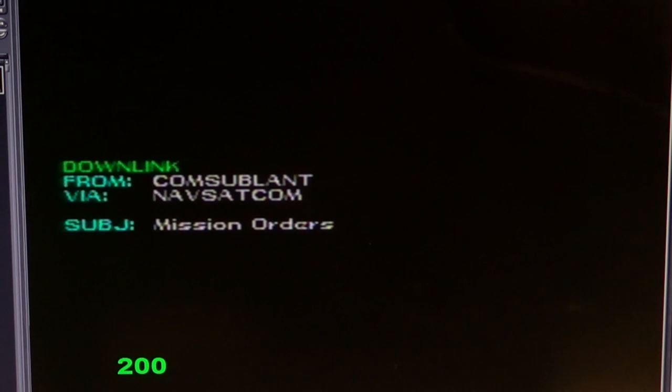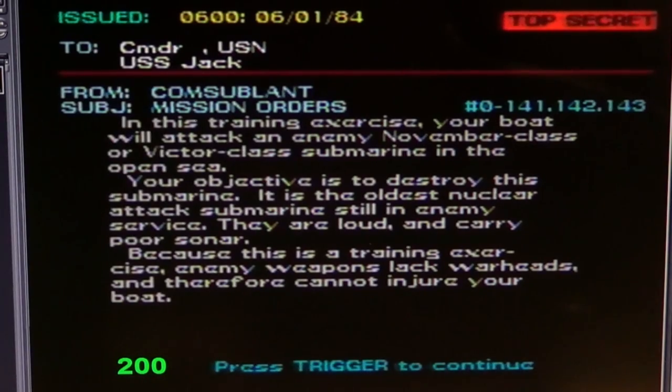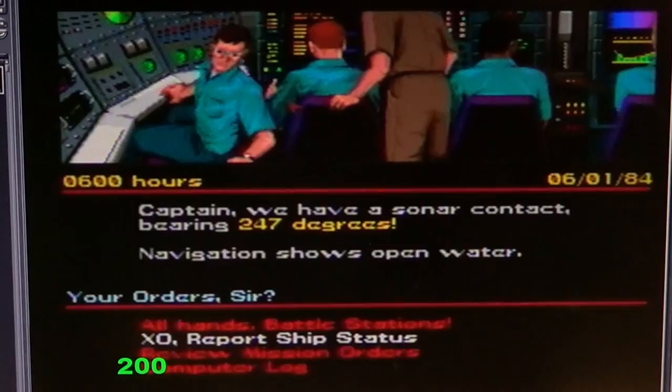The graphics are kept to a minimum, though there are some — for example, the command post in the submarine has graphics. You have objectives shown at the top of the screen, and different parts of the game show the control room, open water, submarines, and torpedoes.